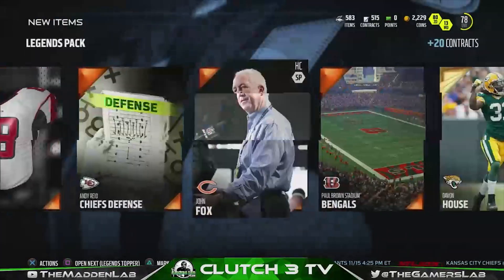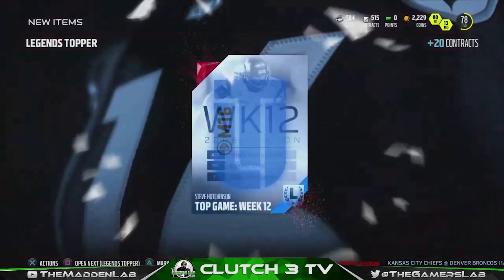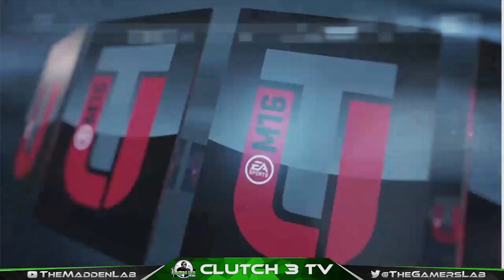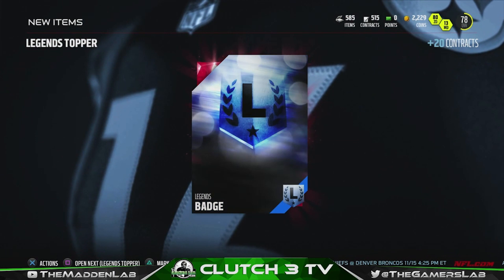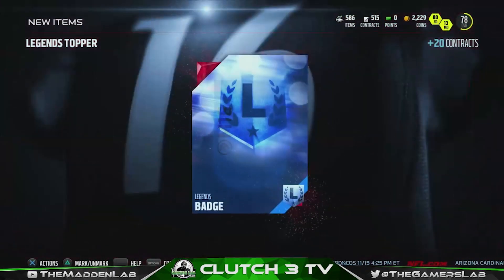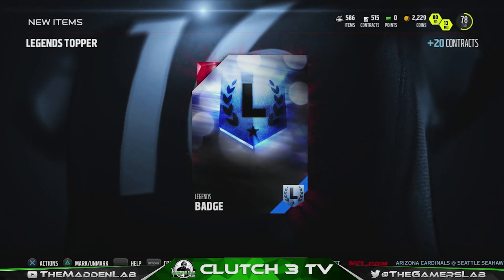Nothing, nothing — nine packs, no elites. Wow, 45 possible options, zero elites. Well, I guess that's how the cookie crumbles sometimes. Let's get these toppers open. Roy Hutchinson — booty. Legend badge, whatever. Legend badge.